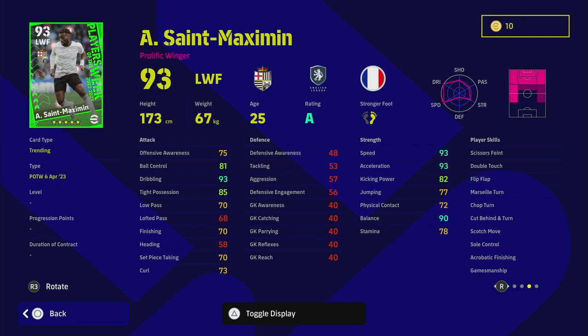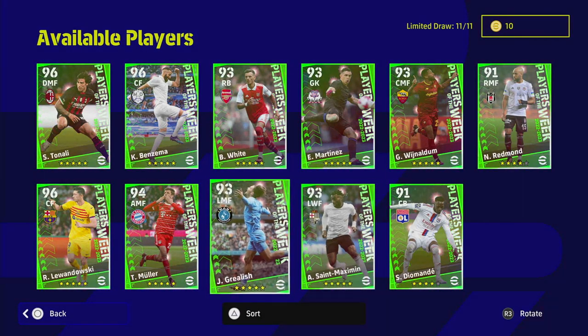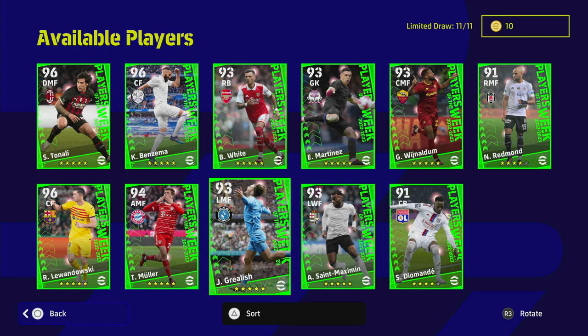Saint-Maximin has 93 speed and acceleration, 93 dribbling, 90 balance, 85 tight possession, and his passing and ball control are 70 and 81 respectively. An excellent winger, but you can get a standard version very similar to that — so I wouldn't really bother spinning specifically for him compared to the standard ones.